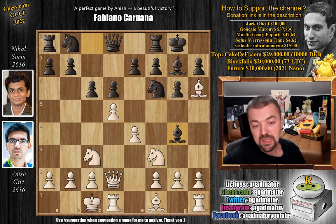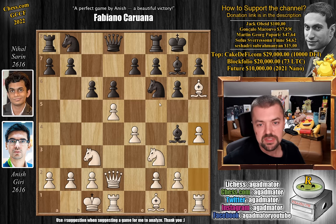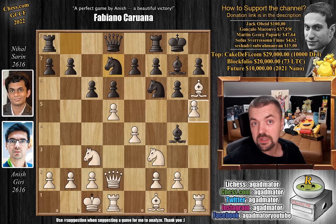Bishop to g4 and pawn to h4 — now you know what Anish's plan is. He wants to push the pawn all the way to h5, sacrifice the pawn, and then even sacrifice the rook, as this is a very thematic sacrifice in positions such as this one. We have knight b to d7 and pawn to h5.